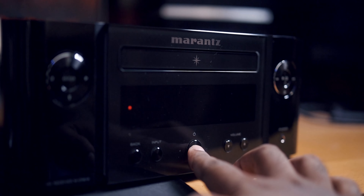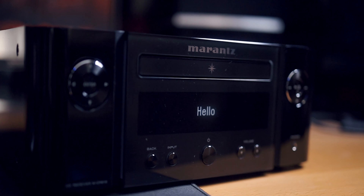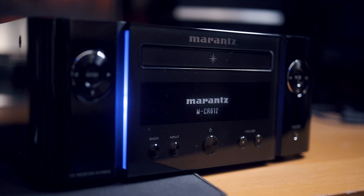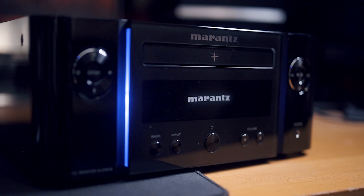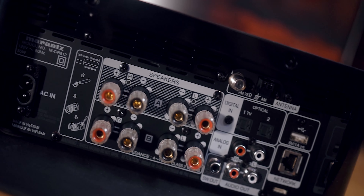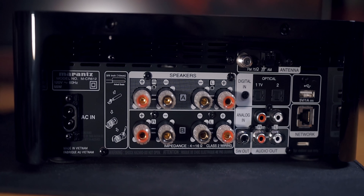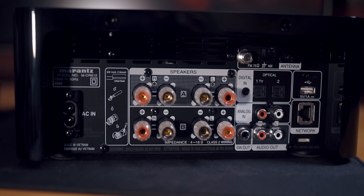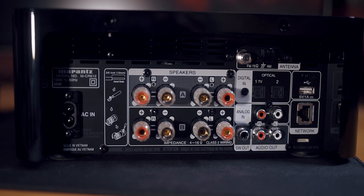So back to the review, let's talk about the CR612. This is an integrated amplifier, or more like a modern version of what a stereo receiver is. It does about 60 watts for two channels, but it can go up to four channels with 30 watts per channel. It basically has that traditional approach where you have speaker A and speaker B, and you can have almost two speaker setups at the same time. It has dual band Wi-Fi, an ethernet port on the back, and can be used as an AM/FM tuner. It also has two optical ports and a 5-volt USB output on the back, in case you want to plug in your Amazon Alexa or Google Home.